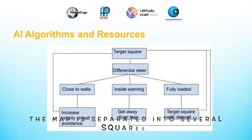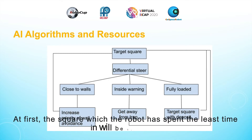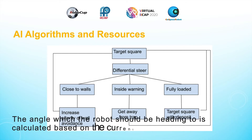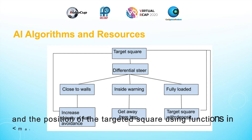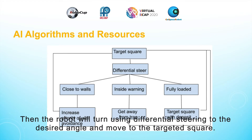The map is separated into several squares. During the run, the robot will spend different time in each square. At first, the square which the robot has spent the least time will be targeted. The angle which the robot should be heading to is calculated based on the current position and the position of the targeted square using functions in Math.Edge. Then the robot will turn using differential steering to the desired angle and move to the targeted square.